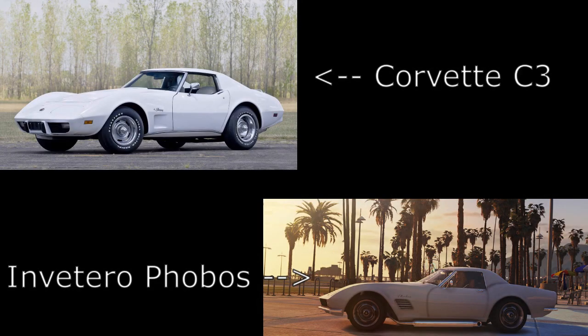At number five we have the Chevrolet Corvette C3, and I've got a mod for this one as well. It was created by the Vanilla Works team and they've called it the Invetero Phobos. I'll put a picture of the mod and the real car on screen. We already have the C2 — the Coquette Classic — and also the Invetero Coquette. They're both really cool cars but I would love to see a C3 Corvette. It's quite an iconic car, the kind Rockstar would like to add, and we've already seen the community create mods for it.